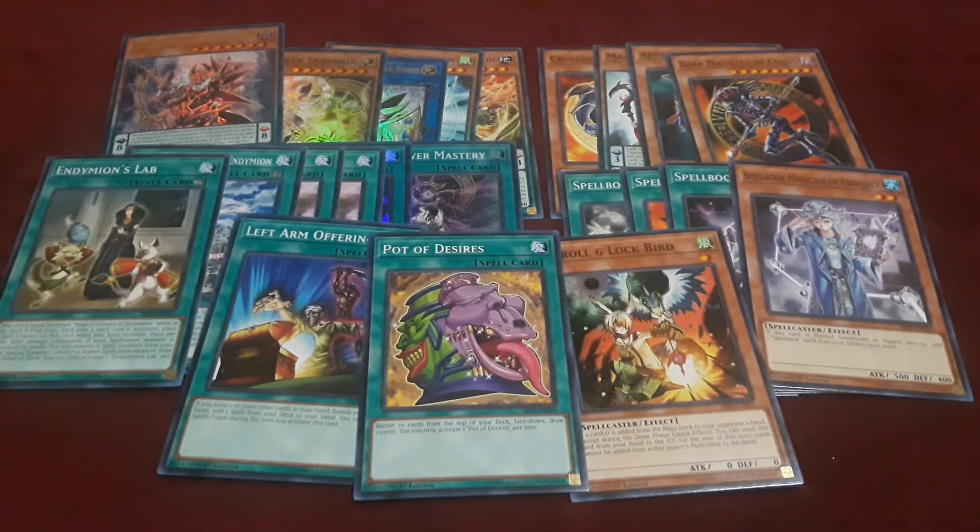That is pretty much my look and take at Order of Spellcasters as a full deck itself. I think it has a lot of potential as a Pendulum deck, it has a lot of great reprints to keep it going, and a lot of great reprints that you can fit into a lot of other decks. A lot of people are going to be very excited to pick these up. Droll and Lock Bird, Left Arm Offering, Spellbook Magician and spell book spells, and Pot of Desires is a must grab, along with really good support with Endymion the Mighty Master of Magic.